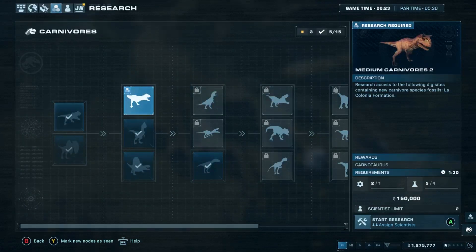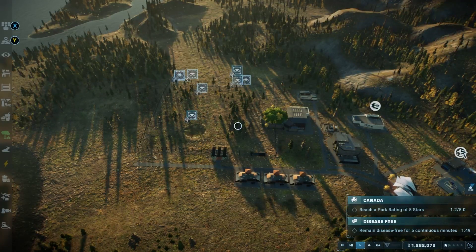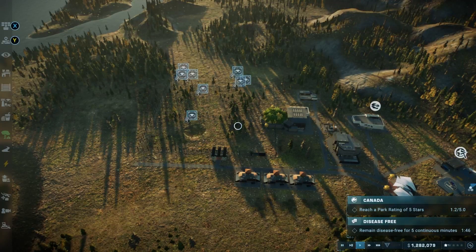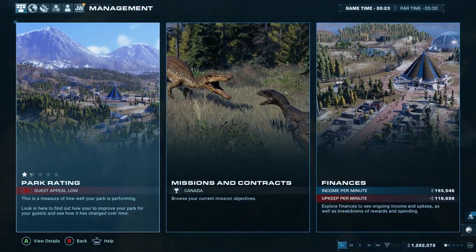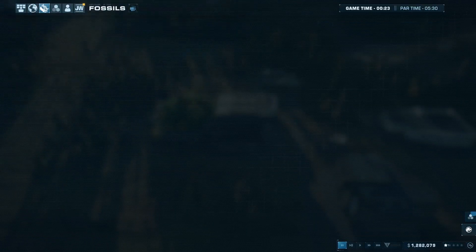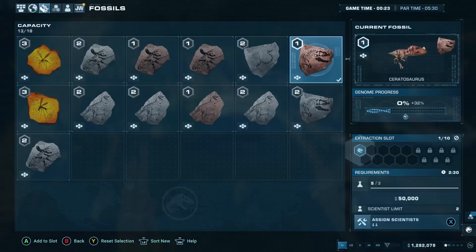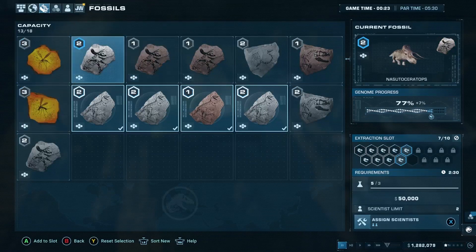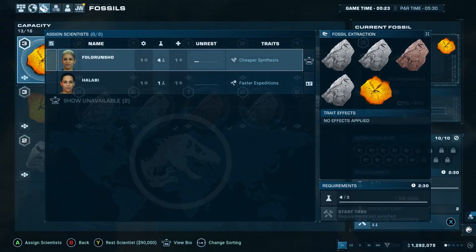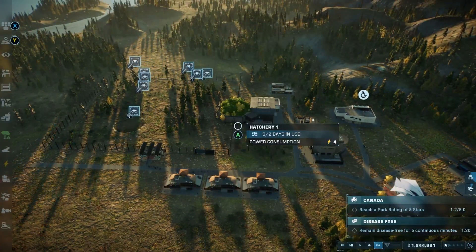We have eighty percent genome for a dilophosaurus so let's go ahead and speed up time and wait for them to be done. We do have ceratosaurus genome but I am not ready for a big carnivore yet. We'll get the dilophosaurus first and work our way up to the bigger carnivores.